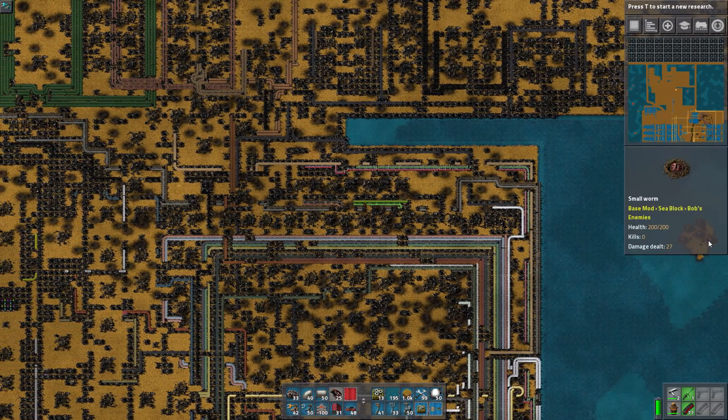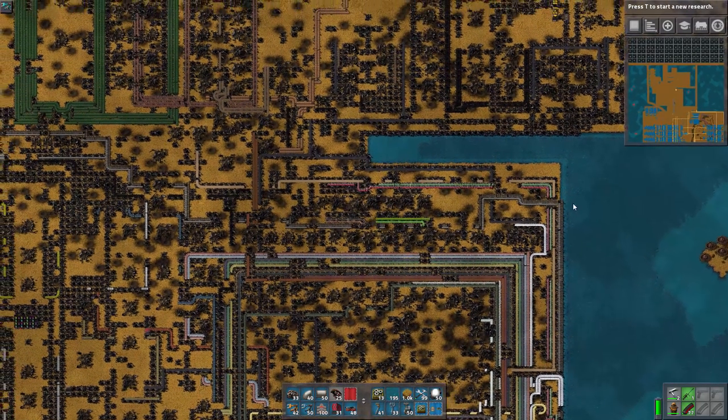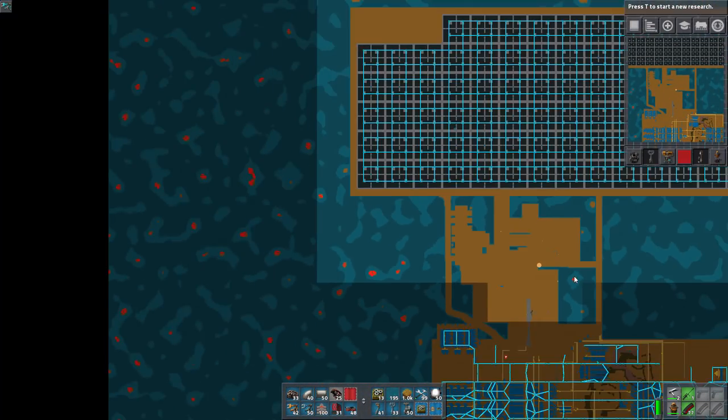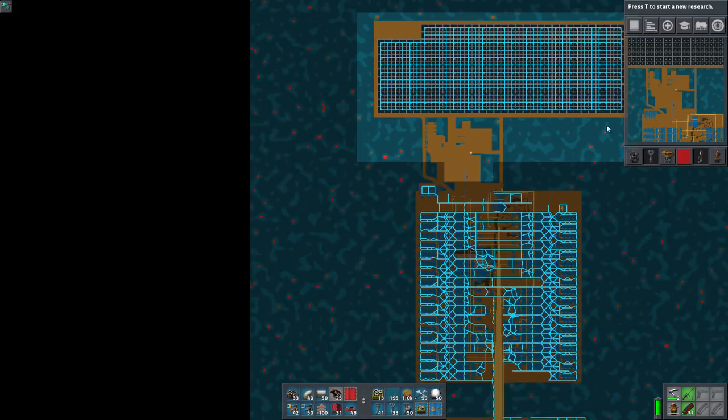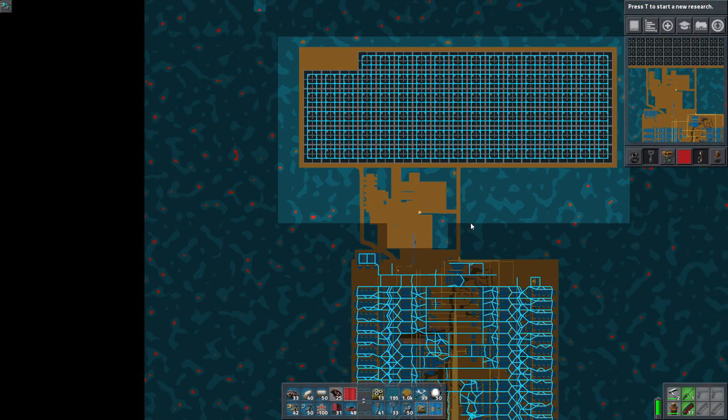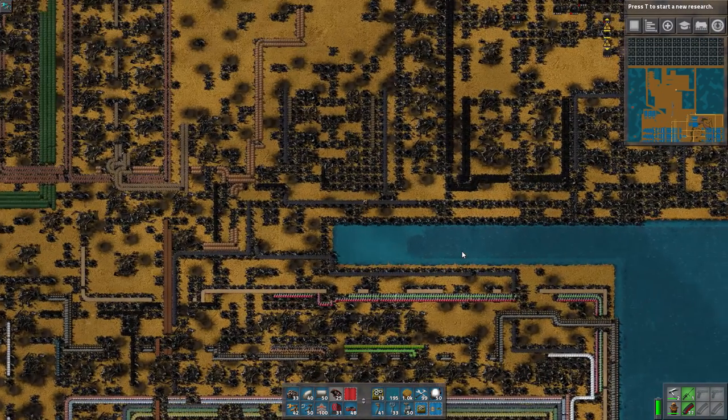Long time ago when we first started, we preserved these worms and we were going to turn them into a bit of a fish tank. The only problem is they are in the way. We need all this space to provide the back end for our smelting setup. And after we're done with that, I'm really never coming back here except to upgrade belts and stuff like that and add speed modules.